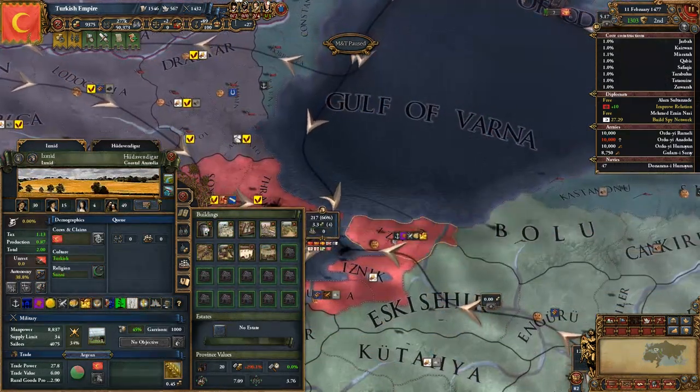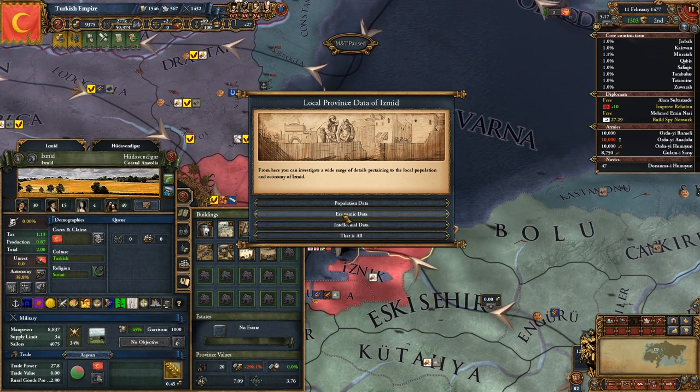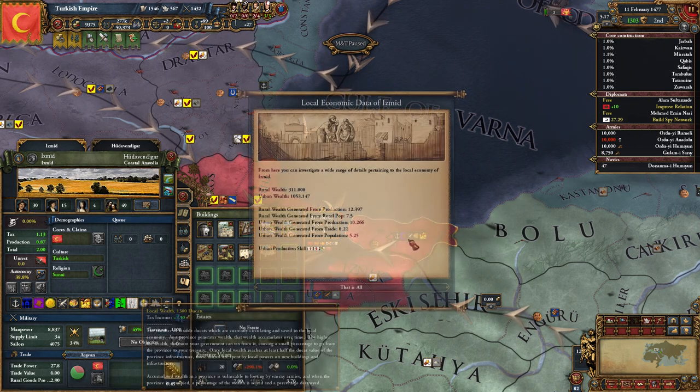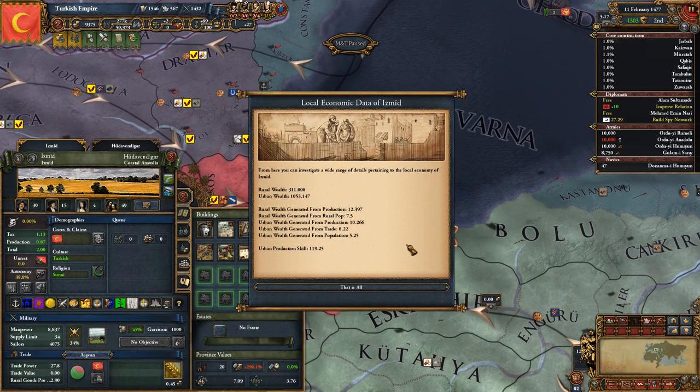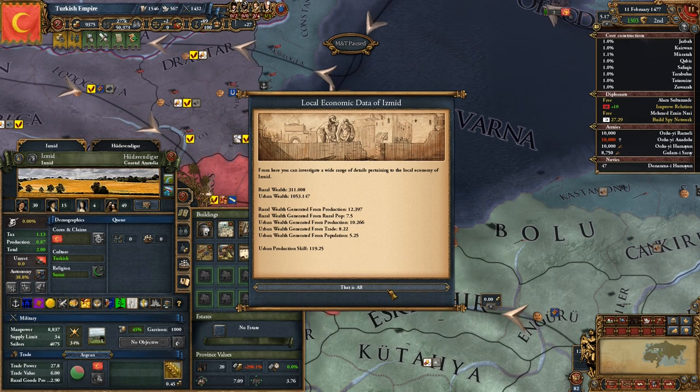Closely related to the Pops system is the new wealth system. Money now circulates in the economy, being represented as a province modifier that allows for automatic construction of buildings and leading to more taxable income for the state. Like population, it increases from prosperity and decreases by the ravages of plagues, famine, and conflict.